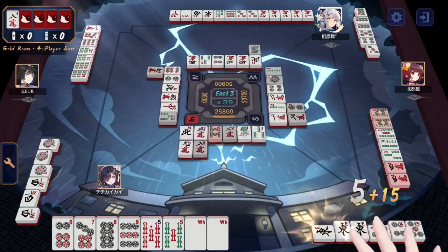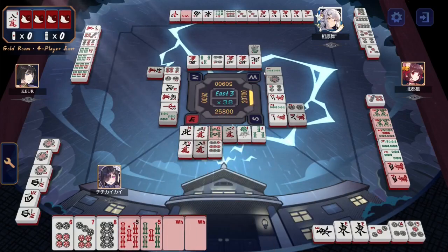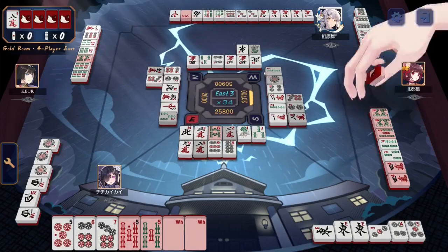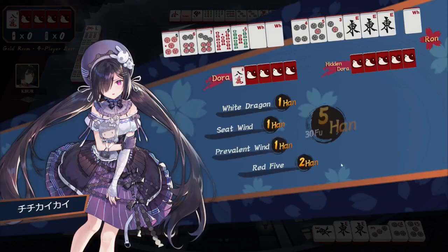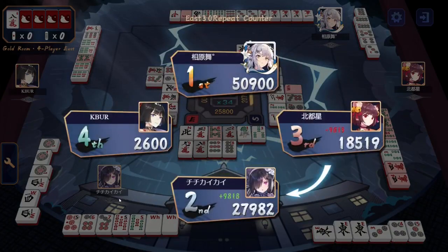Here comes the East, and they will take Tenpai — probably dropping the 9 of dots. Correct. Whites and 5 bamboo are both lethal. Whites are worth slightly more. Here comes the 8 for KBUR, but they can use the tile if they drop that 1 of characters. 7 of dots will also work. Chi-Chi can continue to roll their hand down, keeping that red 5. The white is drawn by North and discarded immediately as it did not fit their shape for Tanyao. They get ronned on the more expensive tile. Double east, white dragon, Dora 2, 2 reds.